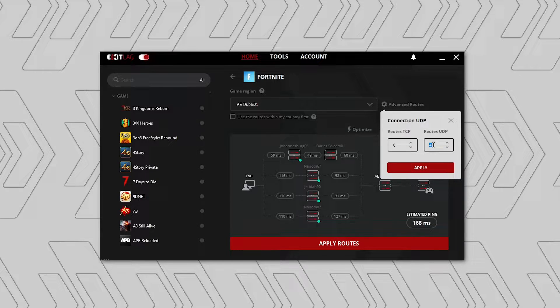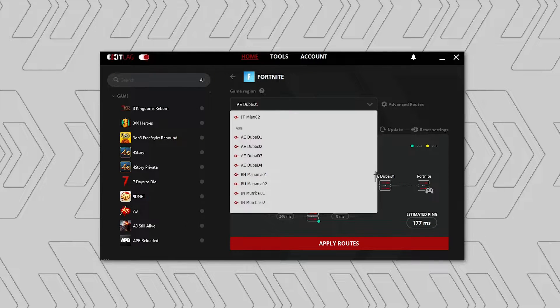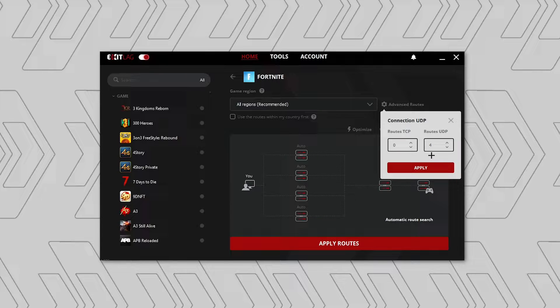I have advanced routes set to zero TCP routes and four UDP routes. If you're still lagging or experiencing disconnects, use two UDP routes. The maximum is four but I'm also switching between four, two, and one. If you're not sure what routes to use — I'm living in the south part of Africa, that's why I use Manama, because I get the best ping. If you're not sure, just use all regions, which is the recommended one.